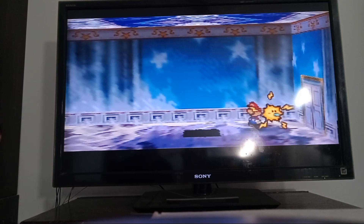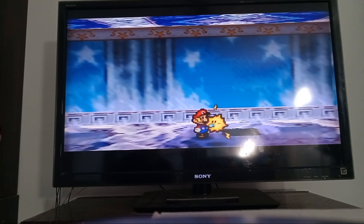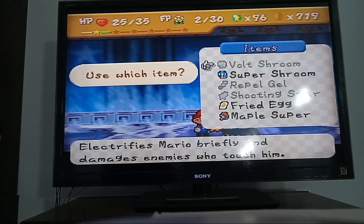Welcome back to Paper Mario. In the last episode, we made it to the Crystal Palace and we did some exploring of the palace. We got a Shooting Star, we got a few other things. We found a big blue key, of course, and we activated that.